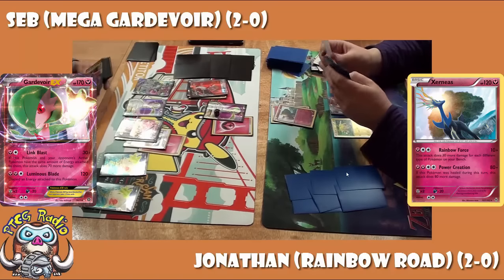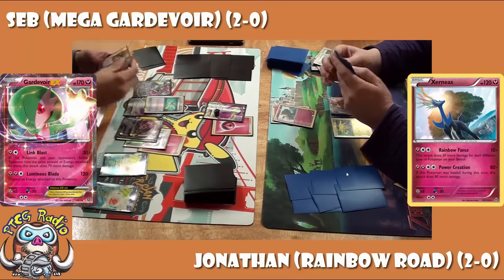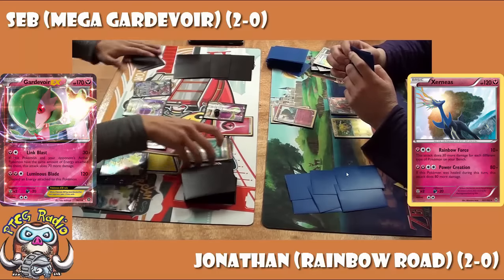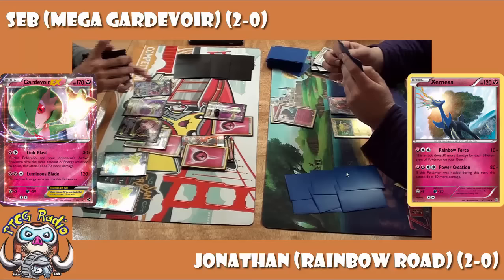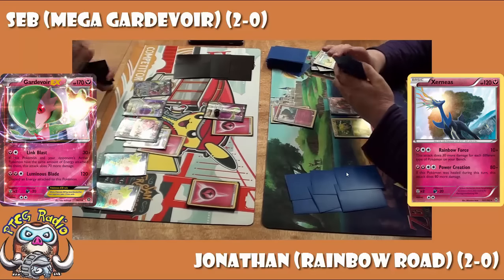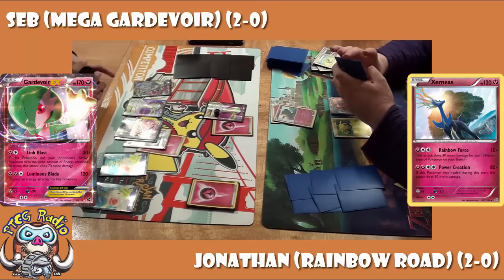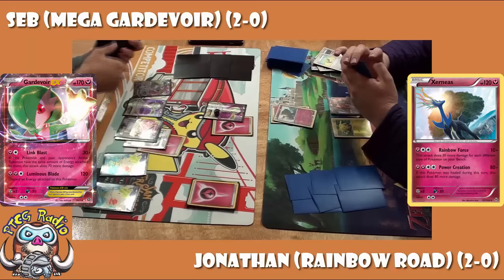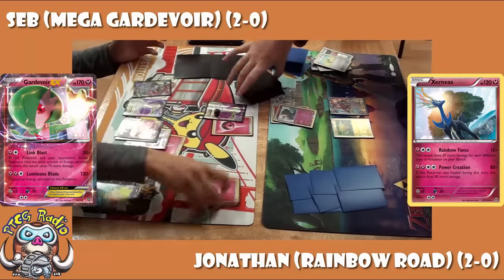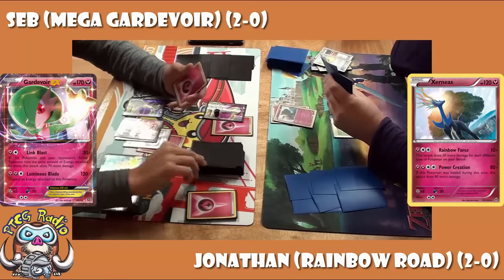Seb's got his Mega Gardevoir on the bench and his Gardevoir in the active with an Energy attached, really going for it. He's got a Super Rod there just to recover the Megas. There are a lot of Full Arts in this deck — apparently Seb, not unlike his dad, likes the bling. The Gardevoir especially has an awesome regular art card. It might look like Seb is shuffling after a Sycamore, but he played the Super Rod right before, so it was Super Rod then Sycamore.